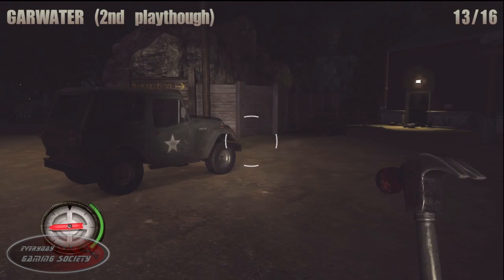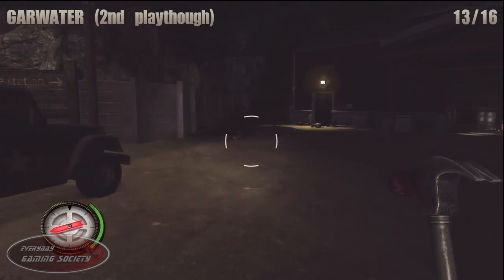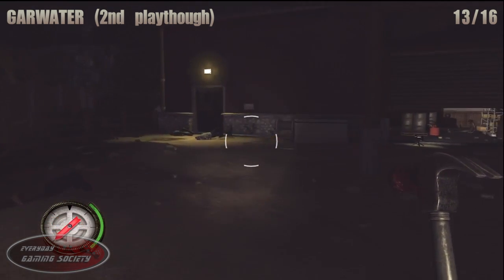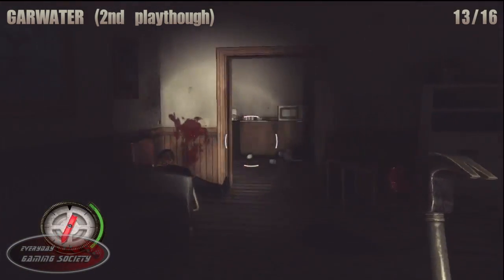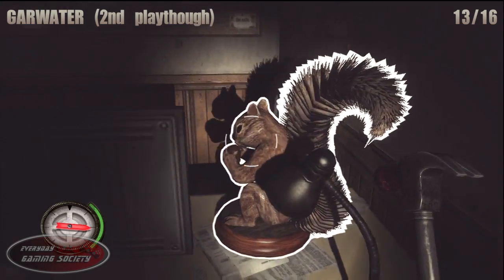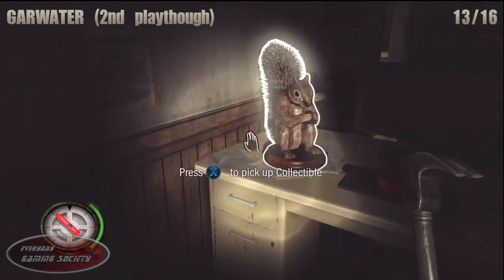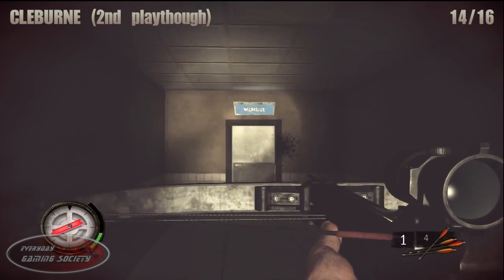Now we are on the second playthrough. For number 13: near this ranger vehicle, go inside the building and look right on the desk — it's very hard to miss. You do have to go on the other side of the desk to get the squirrel.